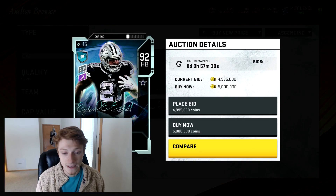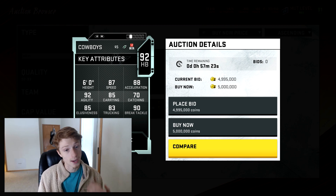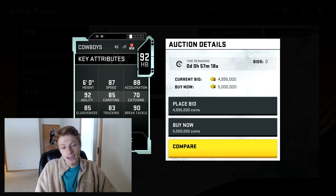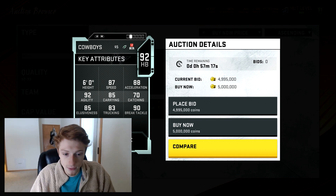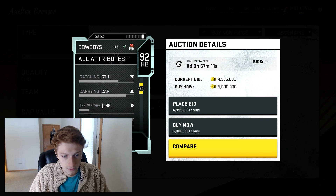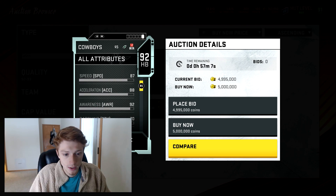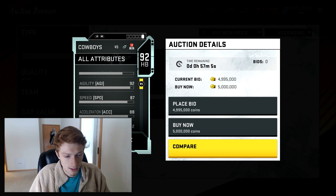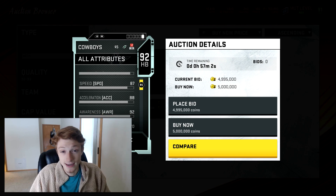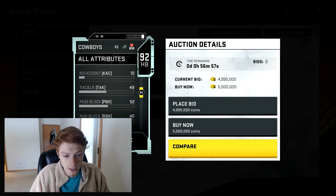It's a pretty good card. He's going for five million coins right now — that's insane, he just dropped. Six feet tall, 87 speed, 92 agility, 85 carrying, 87 catching, 85 elusiveness, 83 trucking, and 90 break tackle. I think they low-key did him a little dirty with his speed and acceleration, because even chemmed up you're not going to be able to hit that 90 speed threshold — that's kind of unfortunate.